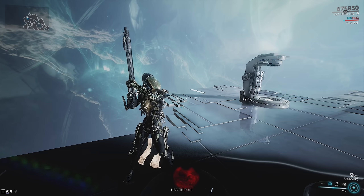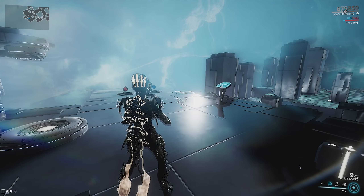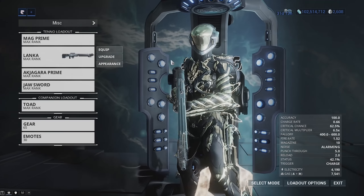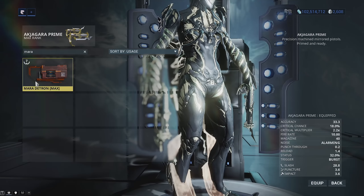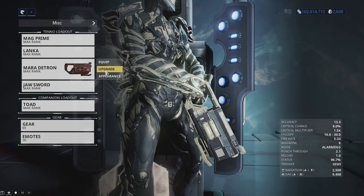Think of it like going around a circle in the Magnetized bubble, which is why snipers or weapons with a punch-through mod are very, very good. You could even do this with a Tigris if you really wanted to. The two weapons I usually use are the Lenka and the Mara Detron.